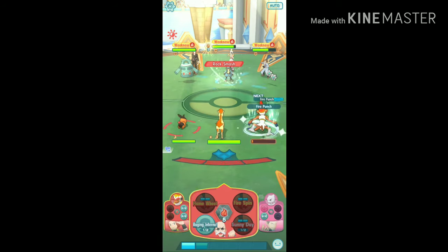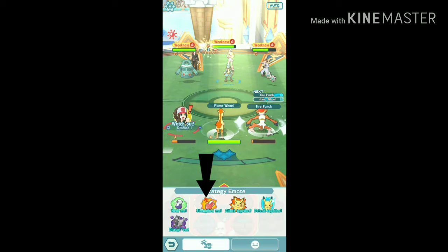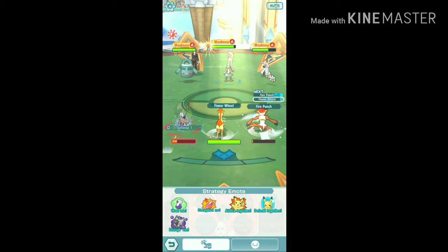If your move gauge is almost empty, go to the smiley face and click on 'Strengthen Me' — it will trigger the NPCs to help you.